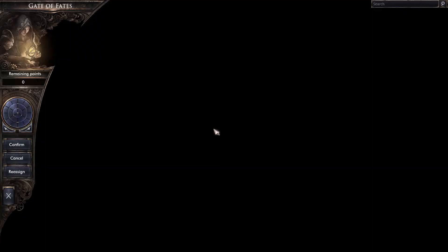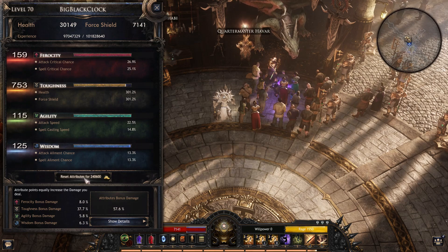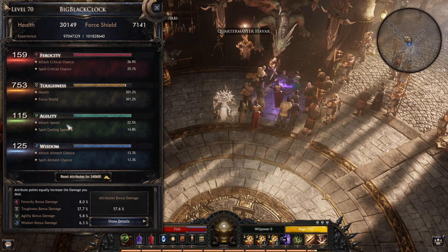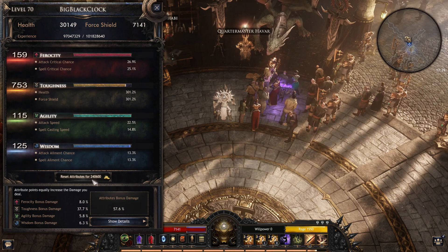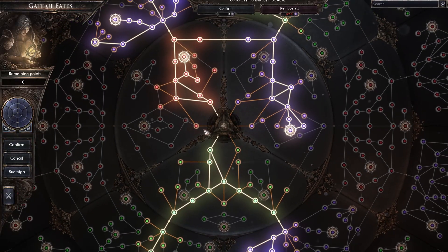Look how expensive it is to reset your attributes — everything is Toughness for now by the way. It costs 220,000 gold to reset your Gate of Fate, plus 7,000 Primordium.